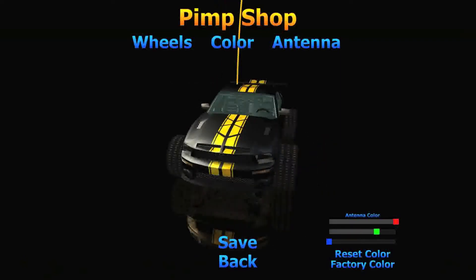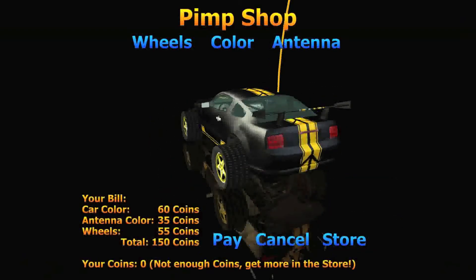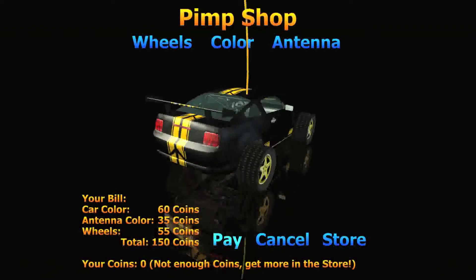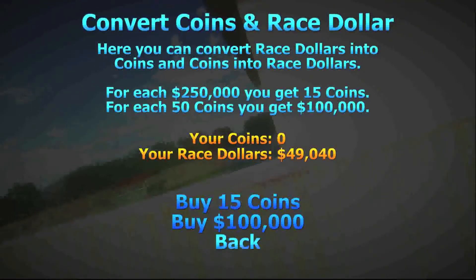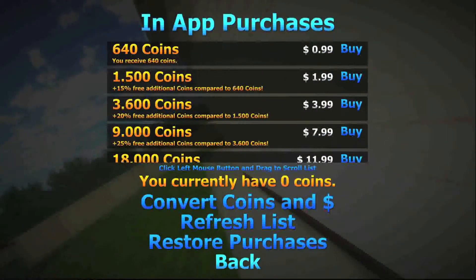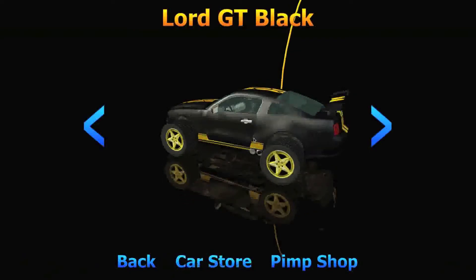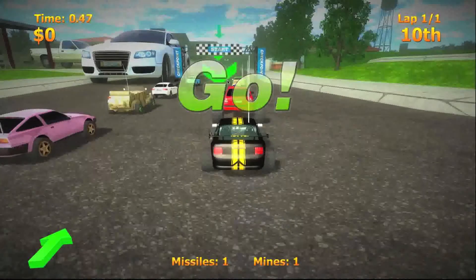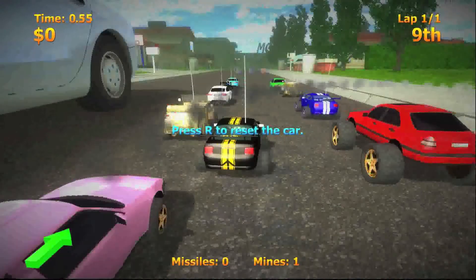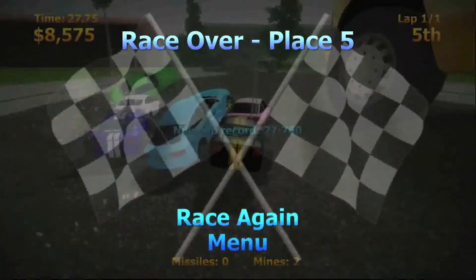Instead of purchasing with the money you make from races, you purchase with coins like any other game. The only difference is in this game it's very easy to get coins without spending money, because there is a race called coin race. Basically when you join the race you can just do whatever you want — you jump around. The longer you jump, the more money they give you. Once you get to 100,000 dollars, they'll give you 15 coins. Right now I have about 150,000 and I've only been playing for 14 minutes, so it's very easy. There's not much you can get with coins besides customizing your car.